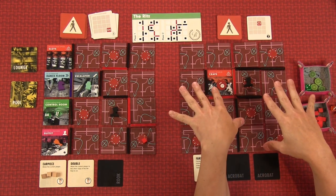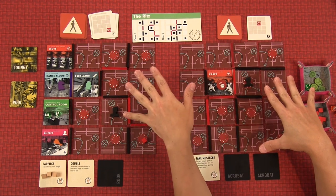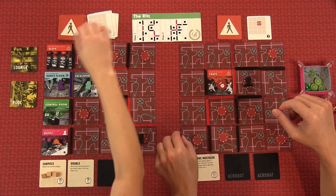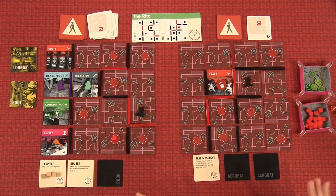We know where there's intel — we can come back up and get that, but we won't activate the guard this turn since I'm not up there. The guard activates: one, two, and then C4 — he goes all the way around. Back to you.